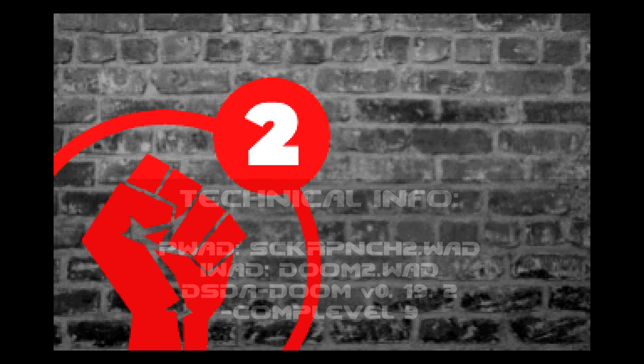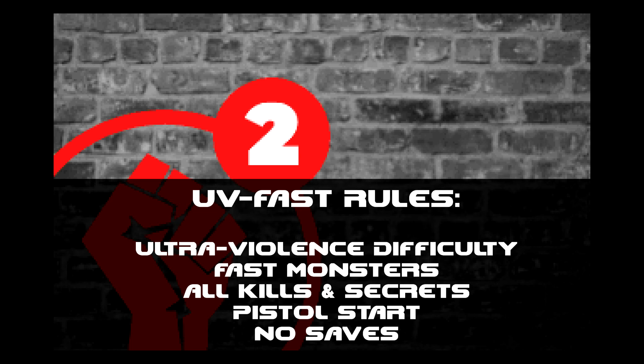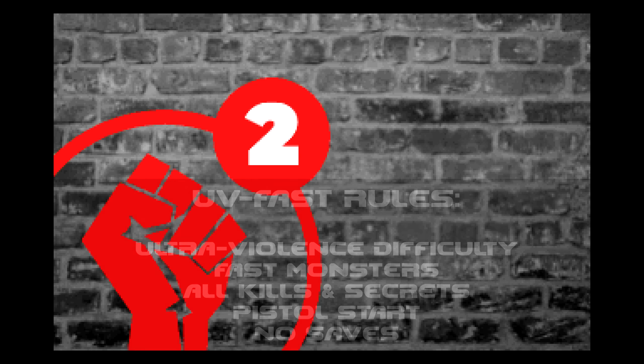What's up guys, this is Biz and welcome back to my 100% playthrough of Sucker Punch 2 for Doom 2 on the Ultraviolence difficulty with fast monsters enabled. Sorry for the little bit of a delay with uploading the videos, but we get busy sometimes. Should be back to a regular schedule now. Technical info on the WAD as well as UV Fast rules are popping up at the bottom of the video. This is Map 3 and it's got a very Skillsaw-esque name — it's called Fighting Firemen. Let's do it.